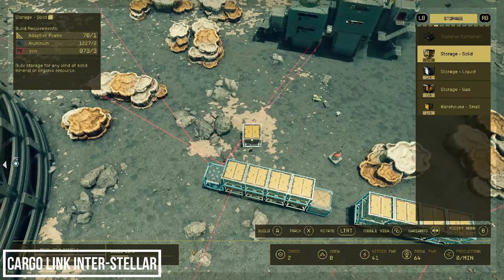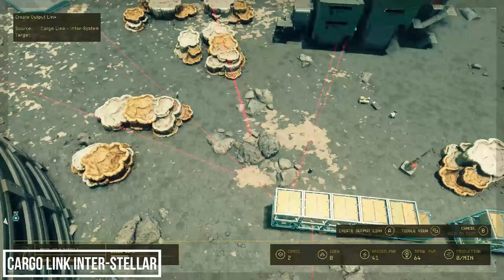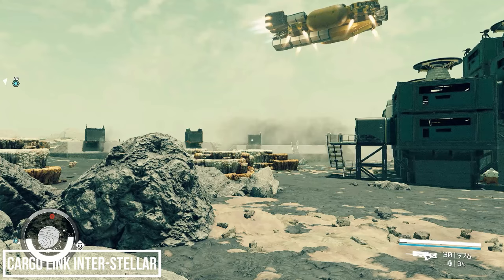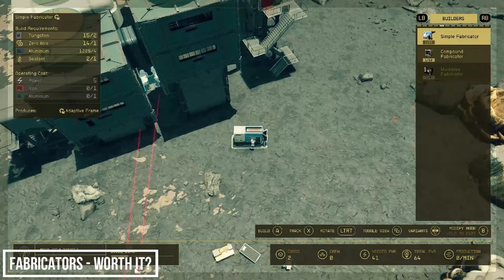Back on Vessel 3B, let's build another storage container to hold our copper from the cargo link — and this is now filling up with copper, which is good. Now that we're bringing more resources to our outpost, should we look more in depth at how fabricators work and how you can set up systems to make rare and exotic materials yourself?